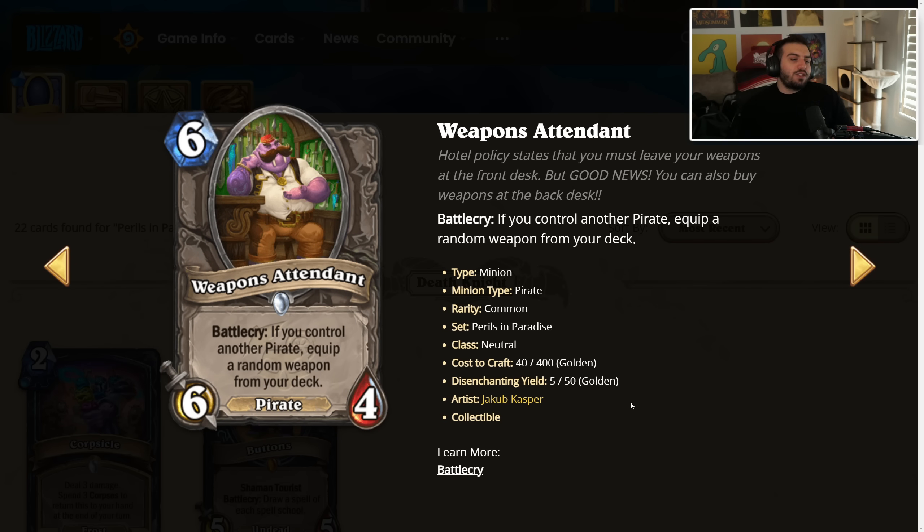Weapons Attendant — 6 mana, 6/4, battlecry: if you control another pirate, equip a random weapon from your deck. It's a pirate. If we're valuing a draw from your deck at one mana, you get to tutor a weapon but you have to have another weapon in your deck. Probably not that great. Maybe Arena could be good. The concept of controlling another pirate to get a weapon is okay, maybe in some kind of aggro deck, but I don't think it's very good.